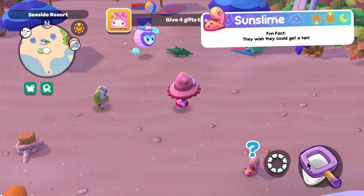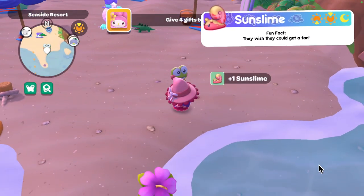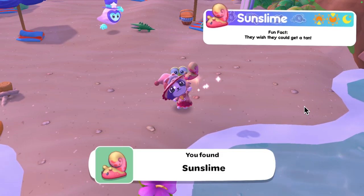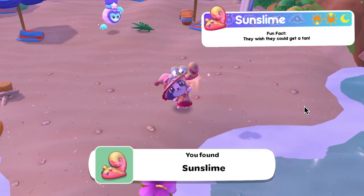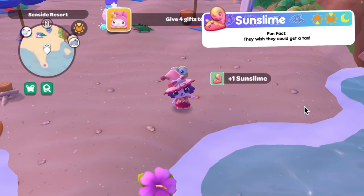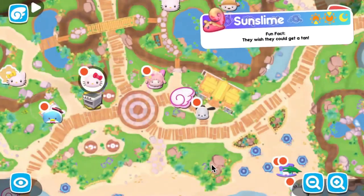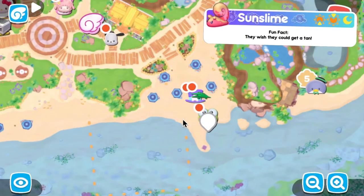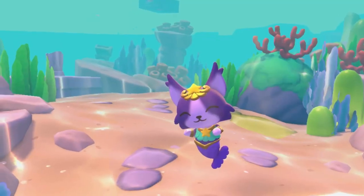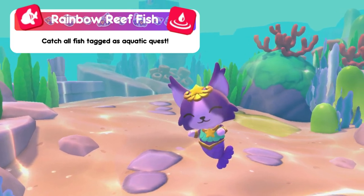Finally, the last critter in the Seaside Resort is the sun slime. I found mine in the evening, but they are available at morning, evening, and nighttime. They are found on the beach next to where the four blue umbrellas are, and sometimes you can find some up on the sandy areas near Choco Cat's tent.